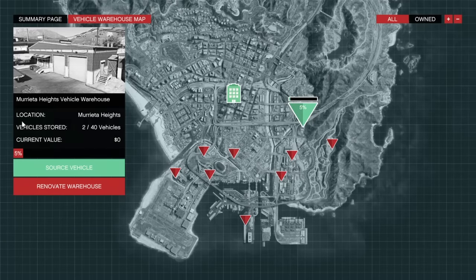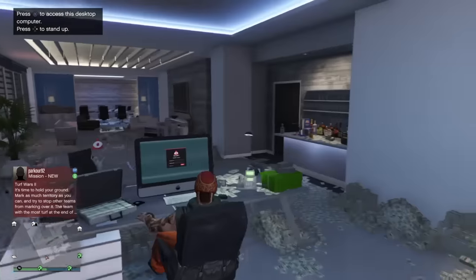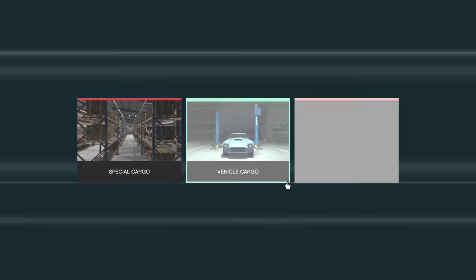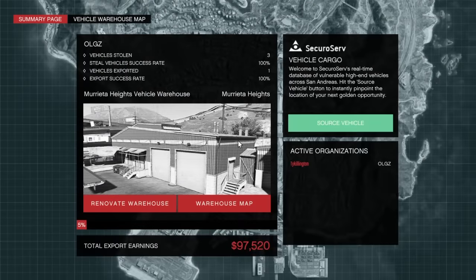You can zoom in to the map to get a better idea of your location. Now, you do your sales through your CEO office, not the actual warehouse. You set up your vehicle theft — where you actually get your cargo — through your office. So you go to your office and you want to source a vehicle using the big green button.